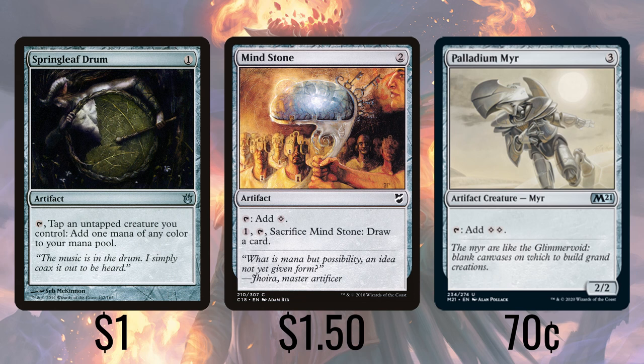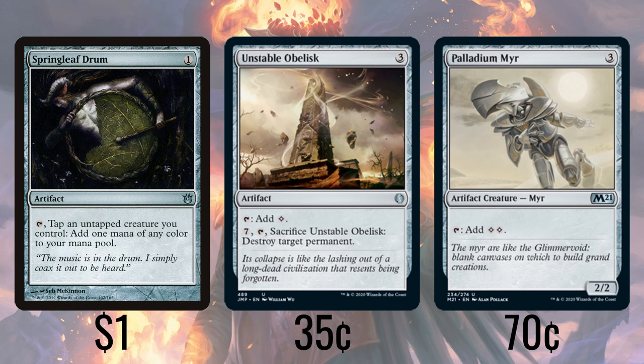Finally, Unstable Obelisk taps for 1, and also has the ability to pay 7 into it, tap, and sack it to destroy any permanent. Not the best rate, but black has a terrible time dealing with enchantments and artifacts, and this gives us a way to do that.